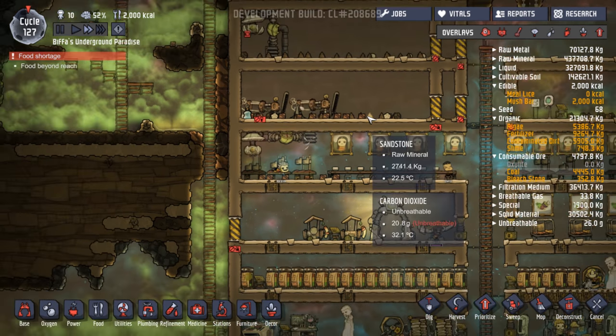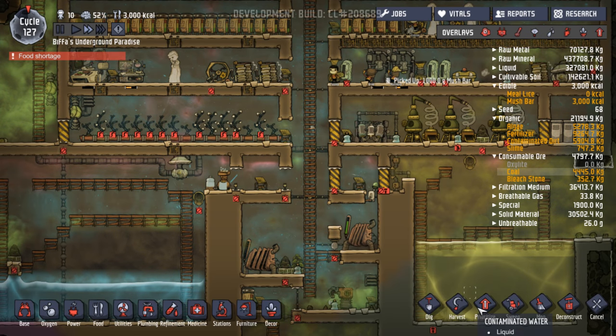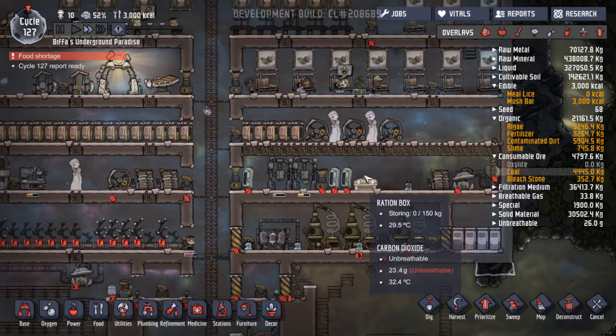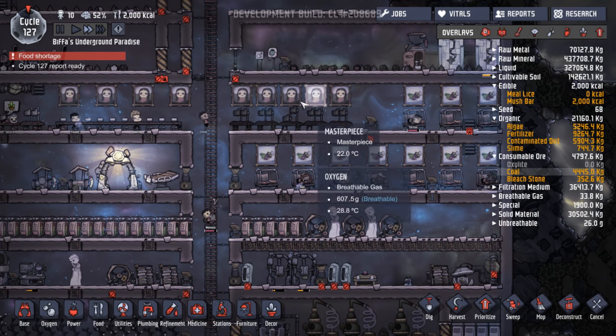It's not great, is it? Okay, 2,000 food — food's coming back. Oh my goodness, let's harvest that. That can go away straight away — that should be on nine. These are normally on nine, but that's fine.